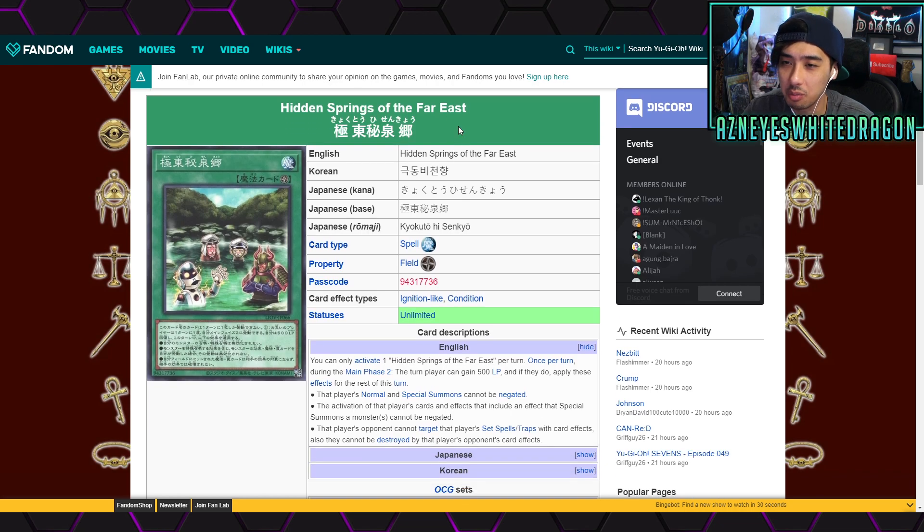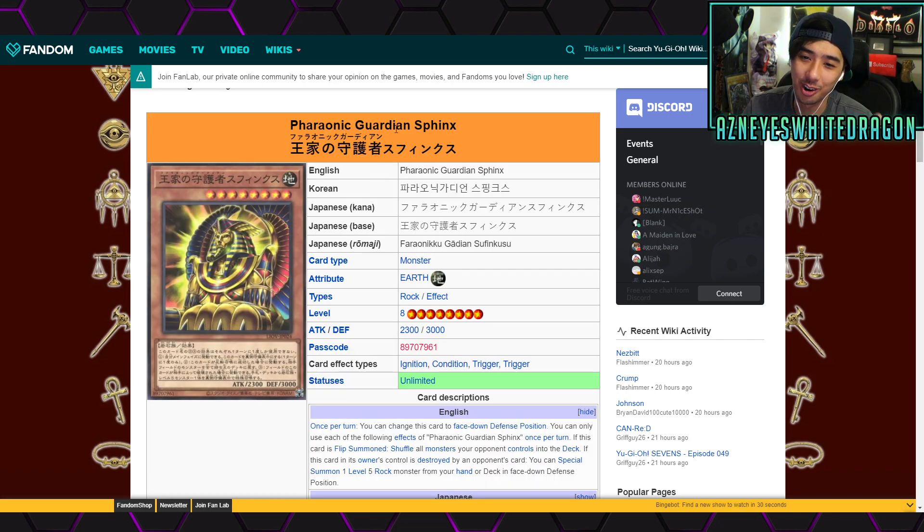Hidden Springs of the Far East is a cool card I wanted to shout out. You can only activate one of them. During the standby phase, it makes it so that the player who normal or special summons cannot have those summons negated, and the activation of their card effects that include special summon effects cannot be negated either. Their opponent also cannot target their spells and traps with effects or destroy them. It's more relevant for things like Magical Library or Exodia treasure pander builds — one of those cheesy archetypes — but I'd still consider it one of the better cards in the set.